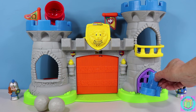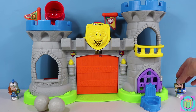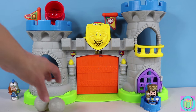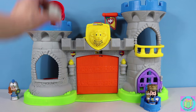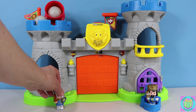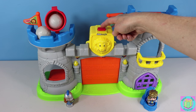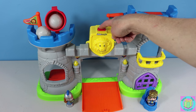We also have a throne — a throne is the name of the king's chair. You can sit right there. And we have two boulders to defend the king's castle with. On top of the shield right here is where we push the button to open up the drawbridge, and it makes funny noises.